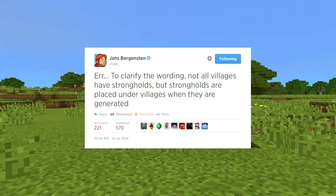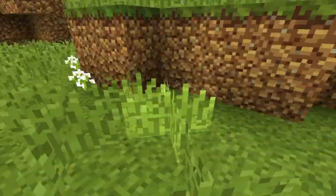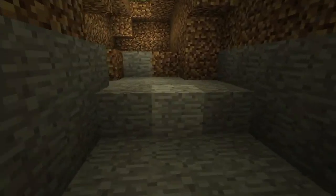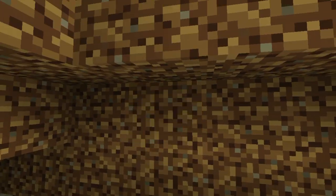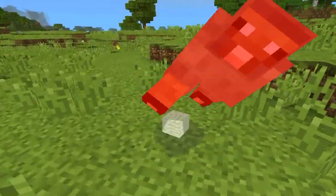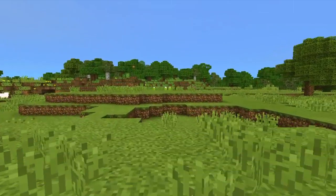That's pretty much how you find strongholds in Minecraft Pocket Edition at the moment. Once we get Eyes of Ender this will become obsolete. Anyway guys, thank you all for watching — I hope this helped. Maybe go find your own strongholds now. Leave a like if it did help. There is a stronghold in every single world, so keep looking under those villages!